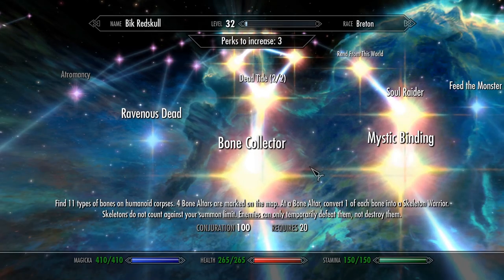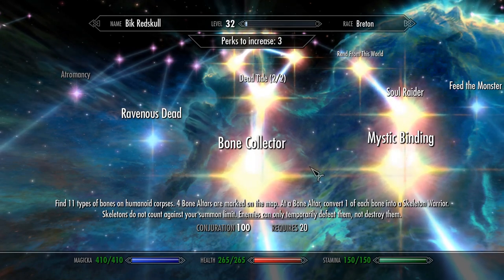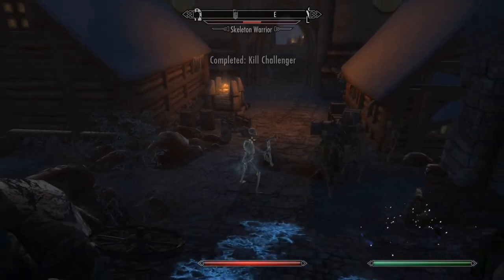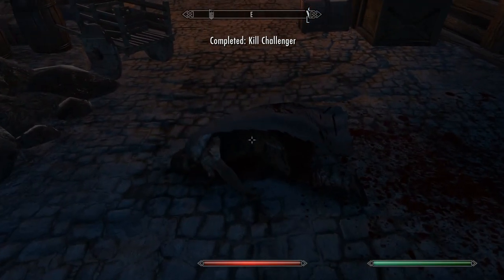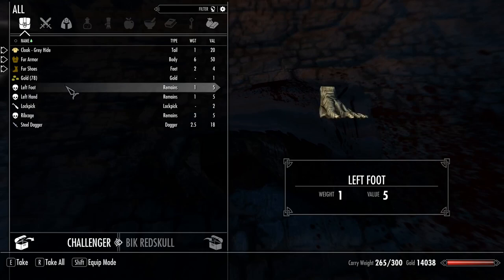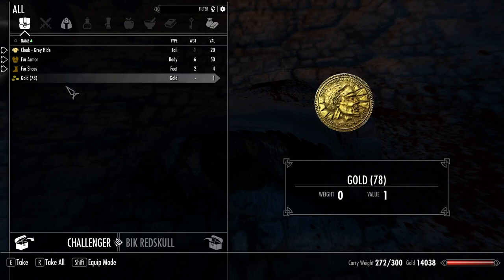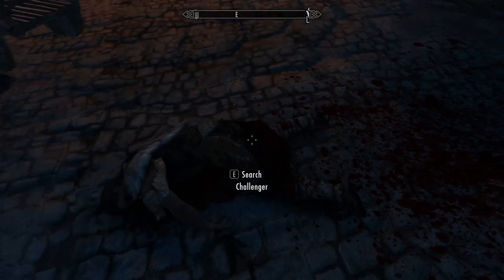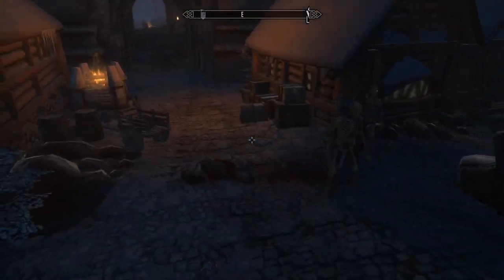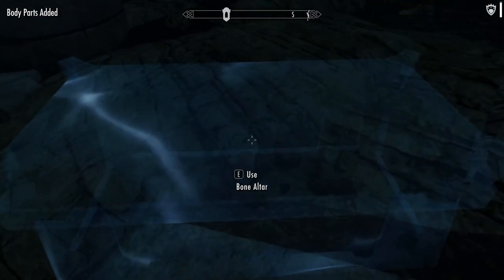And now we come to the Bone Collector. When you take this perk, whenever you kill a humanoid enemy like a bandit, you can find human bones on their corpse — like skulls, ribcages, leg bones, stuff like that. When you find one of every kind of bone to form a complete set for a skeleton, you can take this to a bone altar. There are four bone altars, one in each hold, and they're marked on your map. When you activate the altar during the night time with a complete set of bones in your inventory, you will craft the skeleton warrior.